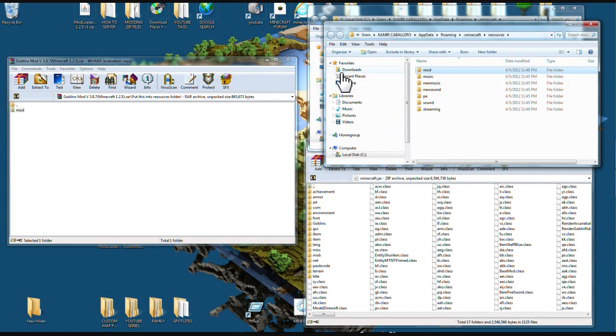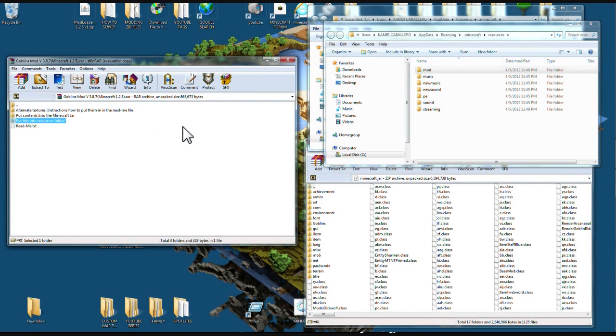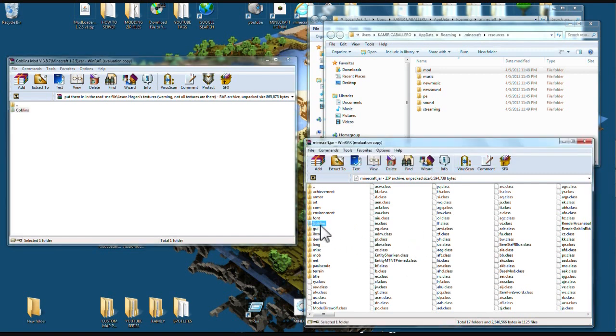Now if you want the texture pack, come down into your minecraft.jar and you'll see a Goblins mod file in there. There's an HD version and a non-HD one. Grab the one you want, hold down the left button, and drag it right over your class files. It'll find its way — say OK.